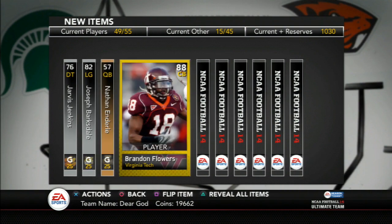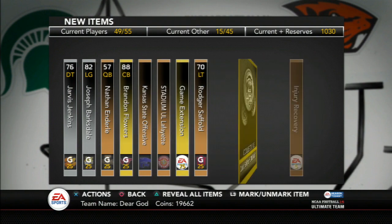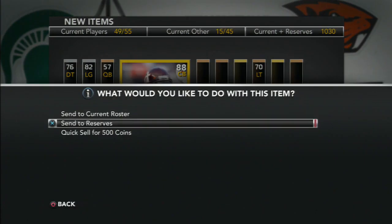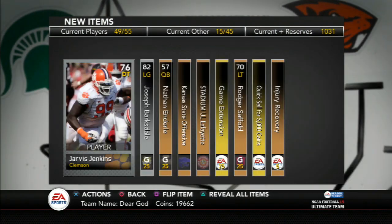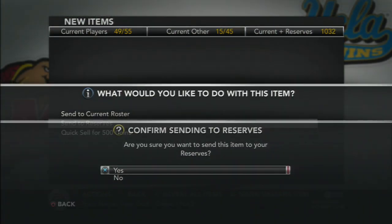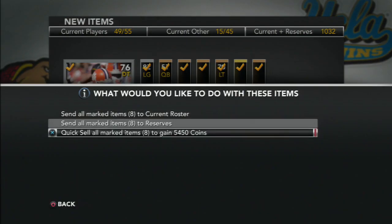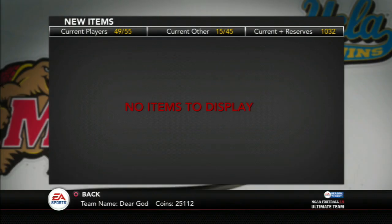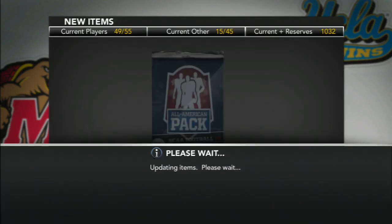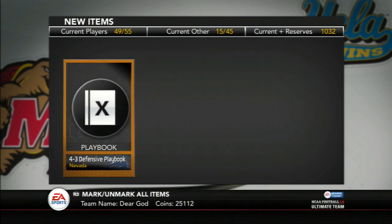Joseph Barksdale there. Brandon Flowers is one of the good cards — 95 speed, 91 man coverage — but only 88 overall. This is something I really wanted to talk about in a video. If you notice, a lot of the cornerbacks like Jonathan Joseph, Casey Hayward, Brandon Flowers, Darrelle Revis, Champ Bailey, Patrick Peterson, Alphonso Smith — all these cards have just insane attributes.